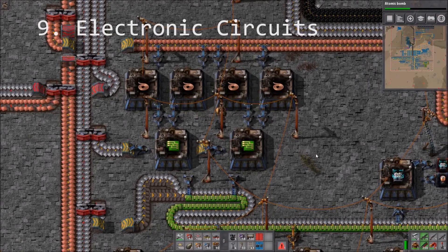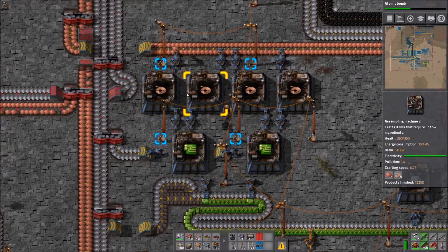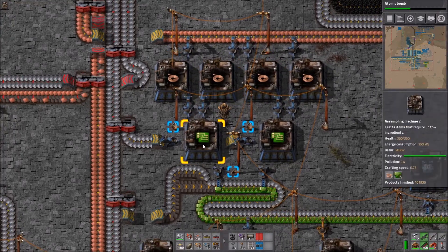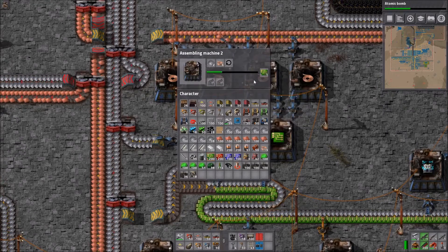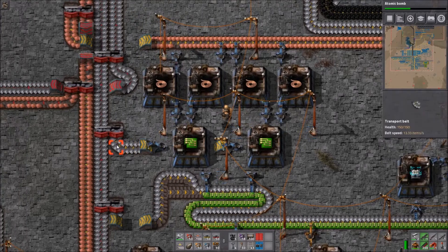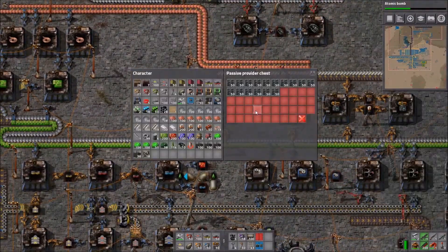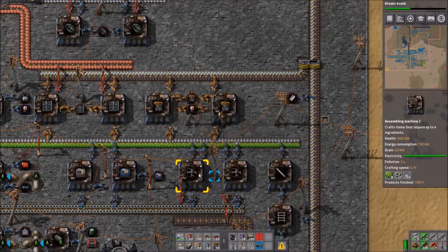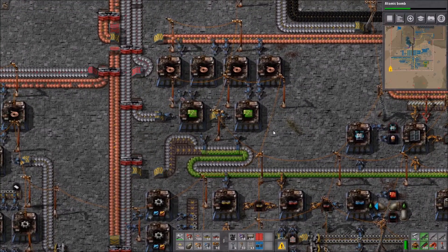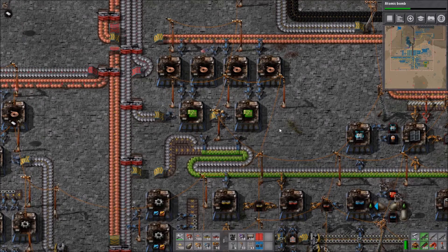My next trick is a pattern for electronic circuits. In my opinion the quickest setup is two assembling machines making copper cables feeding directly into an electronic circuit assembling machine, with iron plates going under or from the other side. You can produce a lot of circuits with this little setup — I use it for solar panels, laser turrets, drills, everything.